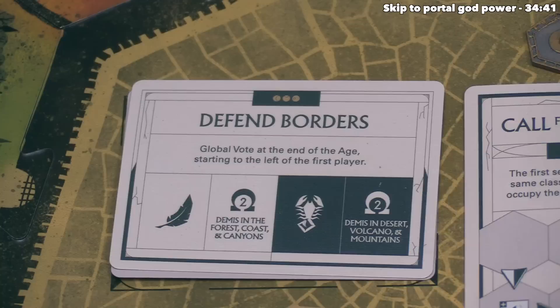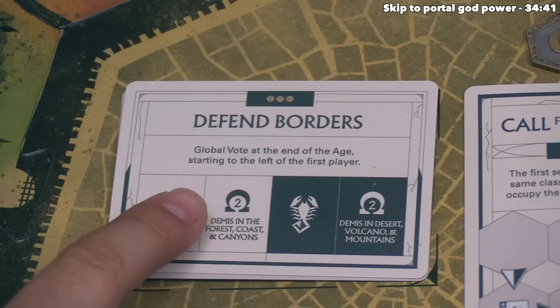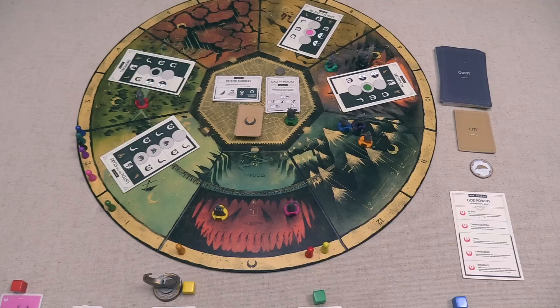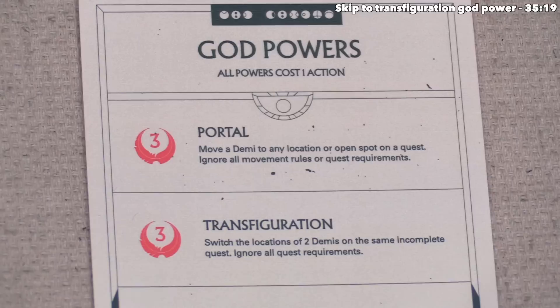We've entered age two. Just like age one, the starting player — yellow — draws and reveals the age two card. This one says Defend Borders: there will be a global vote at the end of the age starting to the left of the first player. The feather effect gives all demigods in the forest, coast, and canyons two renown; the scorpion side gives all demigods in the desert, volcano, and mountains two renown. Either way, renown will be distributed. Unlike age one, the starting player will be able to vote and will vote last. At this point the yellow player would take the first turn of the second age, but I'm going to stop playing through the game and cover the remaining god powers.